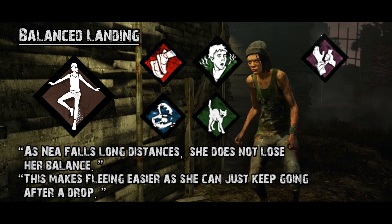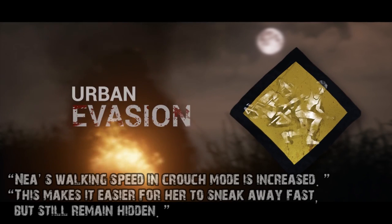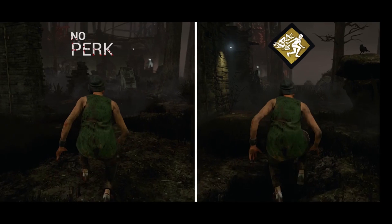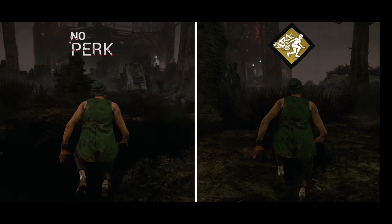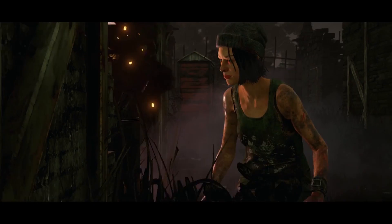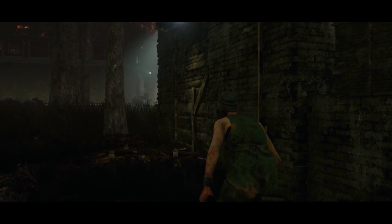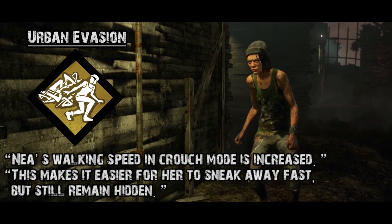We still have Sprint Burst, Saboteur, Spine Chill, Premonition, Self-Heal, Small Game, Lightweight, Calm Spirit — so many other perks that are actually viable right now. Urban Evasion increases walking and crouching speed while crouched. I can see this being extremely good on some maps like Sheltered Woods where, aside from people who know how to juke well or use pallets, there's not really an infinite. The increased crouch speed can help you stay aligned from a killer behind a tree, staying crouched in tall grass and being able to move left to right quickly without them being able to creep up on you while you maintain line-of-sight cover.